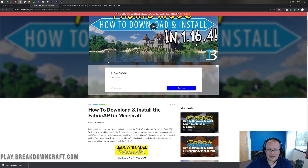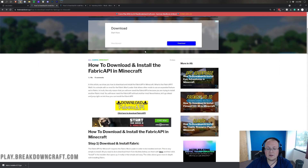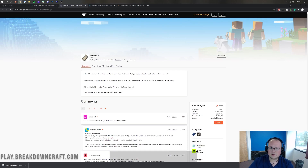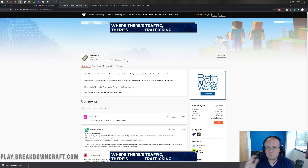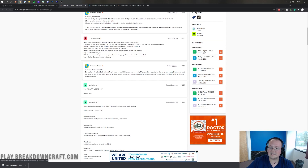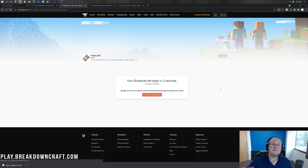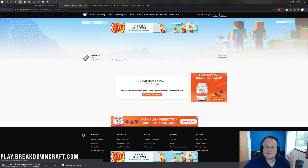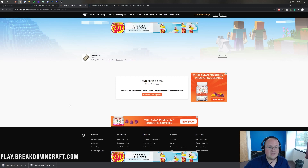Moving on, we're looking at the Fabric API — again, linked in the description below. Once you get there, scroll down and click the yellow 'Download Fabric API' button. This is basically an API that works with the fabric mod loader — you need it for probably 60 to 80% of fabric mods. Scroll down on the right-hand side until you see the Minecraft 1.17 section, then click the orange download button next to the 1.17 Fabric API. It will download automatically. It's been downloaded by over 11 million people, so click Keep and it will save.